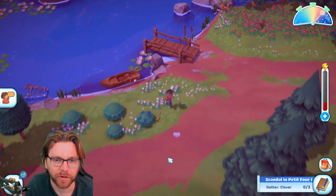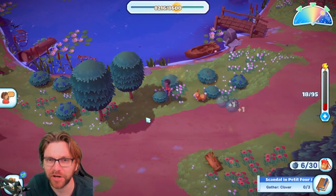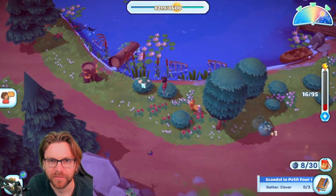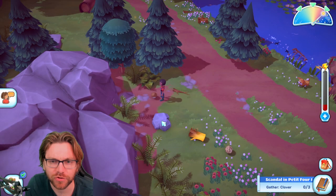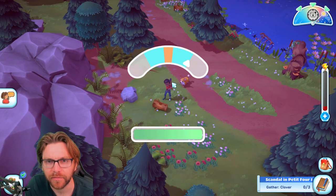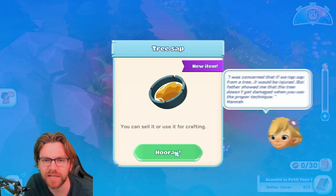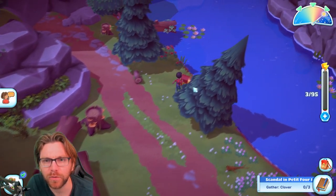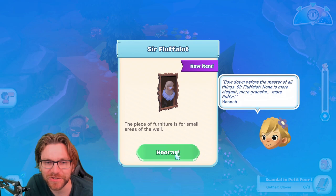We have a little boat there. We're looking for clover — not blueberries, clover. I feel like the clover drops from something else rather than being found directly. Oh boom, orange boom! We got tree sap from that — I think it's an extra item that drops when picking up something else.